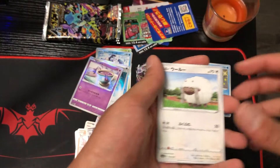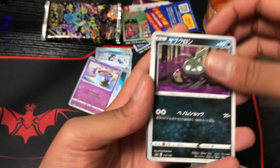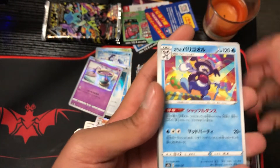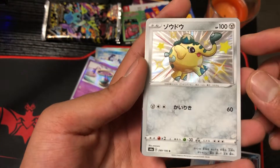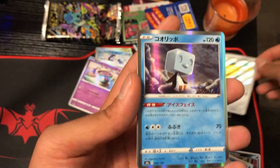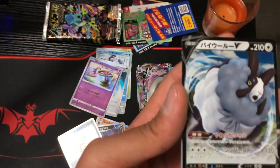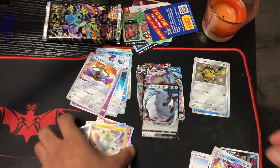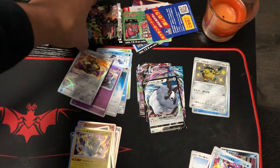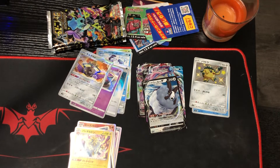We got a Klinklang, a trash bag, fighting energy, a yellow Appletun, a Galarian Darmanitan, and a double V. So far we've got two shinies and we have looks like four more packs left in this box.